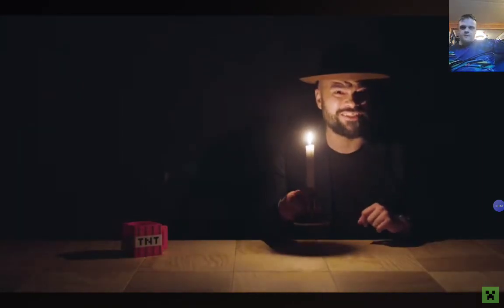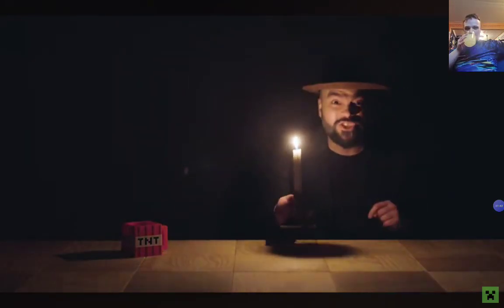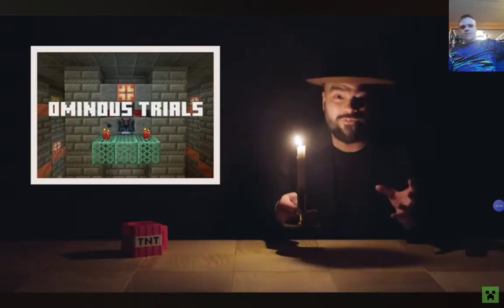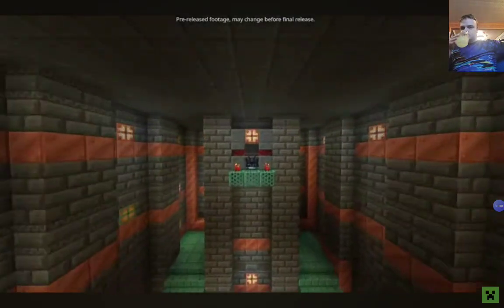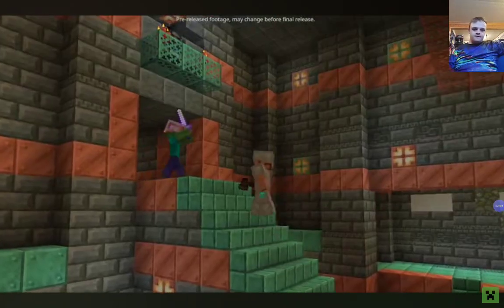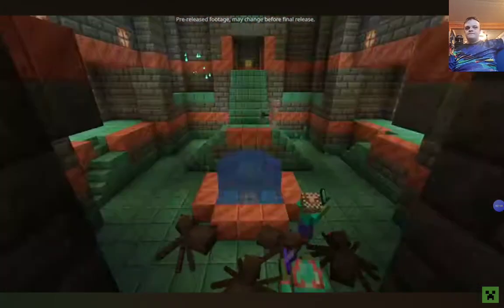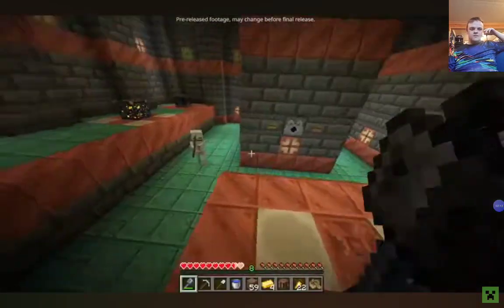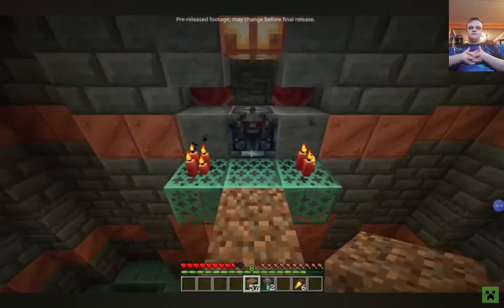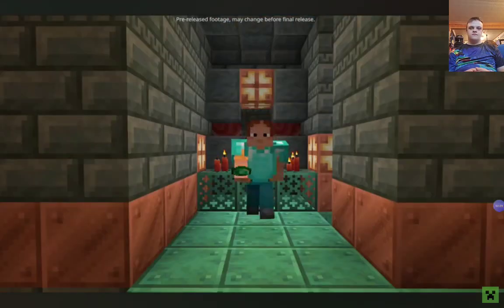It's probably just my imagination, but did it just get 5,000% more ominous in here? Perfect excuse to talk about ominous trials! They're now available to try in Java Snapshot, Bedrock Beta, and Preview. Face an ominous trial if you dare! Drink from an ominous bottle, then enter a trial chamber for a challenge you won't forget! Ominous trial spawners yield tougher mobs, as well as potions — yay! — and projectiles — boo! Triumph, and you'll earn the ominous trial key and unlock rewards fitting for your feats in the grand finale of... the 1.21 update features!